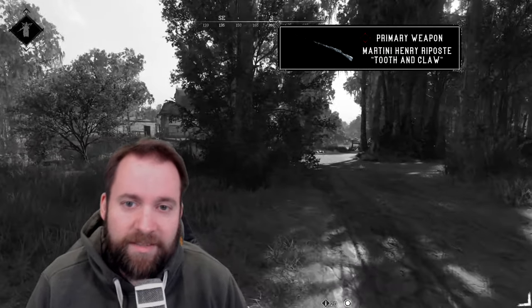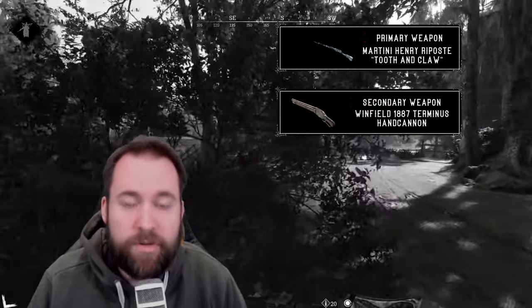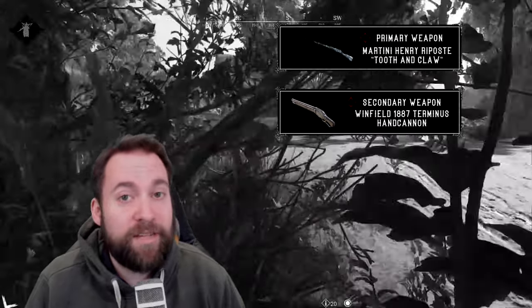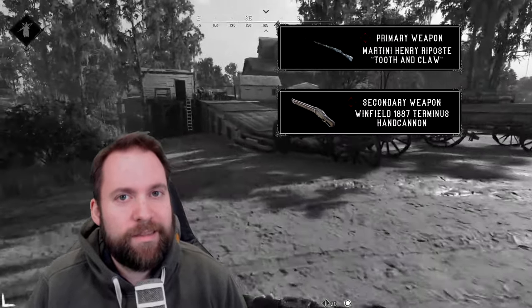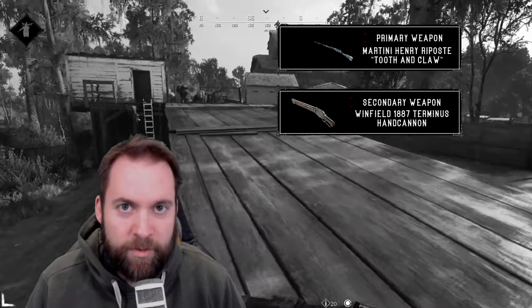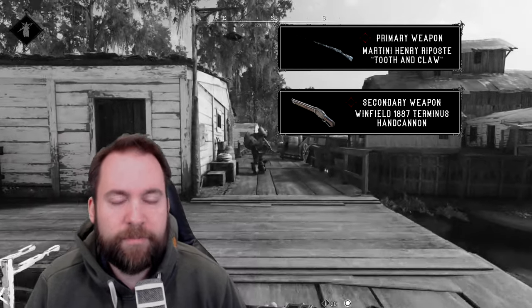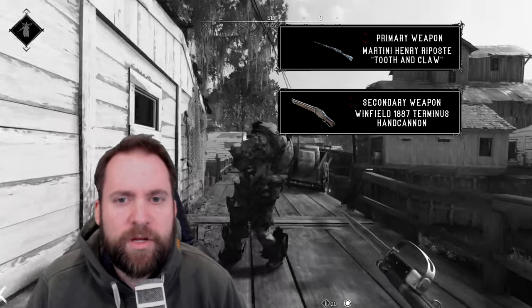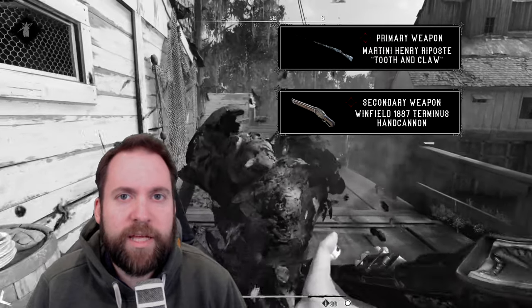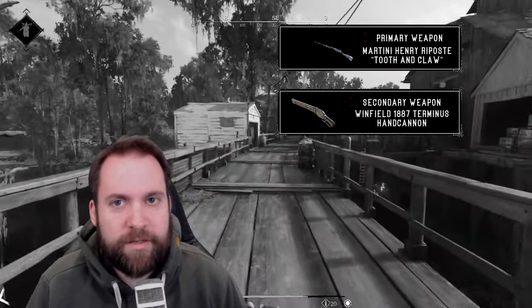Martini Henry Riposte as primary, and secondary new gun — the Winfield 1887 Terminus handcannon with flechette rounds. This is a very evil build. You attack them basically with long ammo — this works with Sparks too or whatever high-damage rifle — and then you just hit them with the flechette and they bleed out. It's amazing. And yes, I'm rather sadistic. You will also see that in one of the engagements.